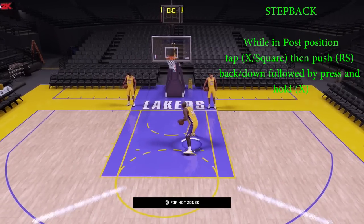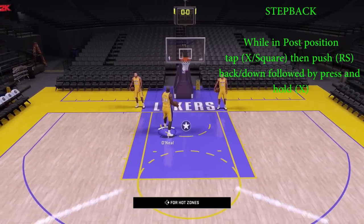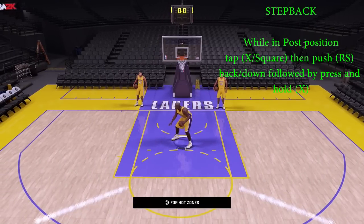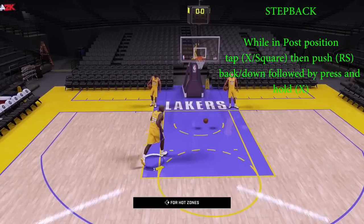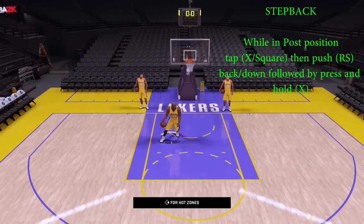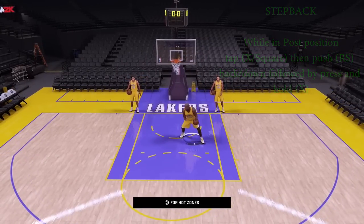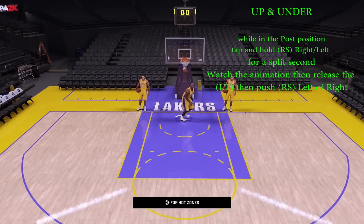Next is the step back post move — this is very dangerous. This is for the mid-range gurus. While you're in post position, tap X or Square, then push the right stick back, then tap X again. It's very simple, very effective — you gotta do it pretty quick, it's like a double tap move. It's gonna gain a lot of space to get off that mid-range that y'all love in the park. Believe that.